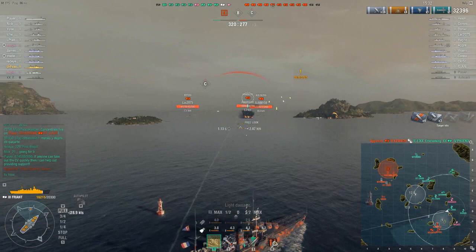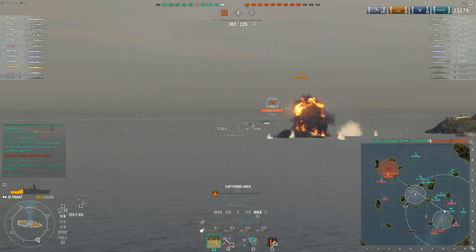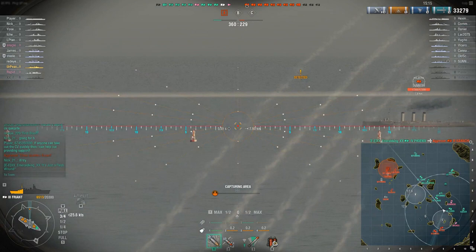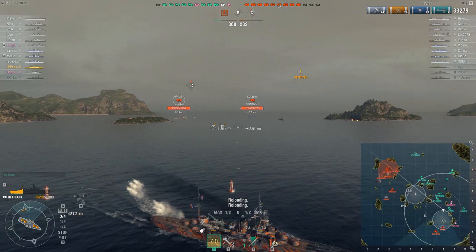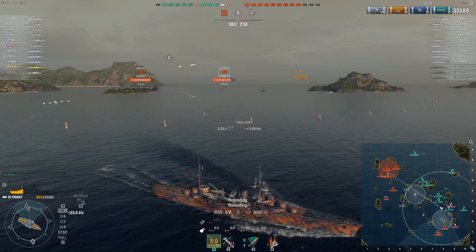There it is — a citadel from point-blank range, literally 5-6km away. That's one of the hard parts about this ship. Now, everybody's going to say you shouldn't be sailing broadside in a cruiser — and yes, that's true. However, as I mentioned before, you can't successfully angle in this cruiser. It's just not possible to mitigate damage by angling because of how thin the armor is everywhere.